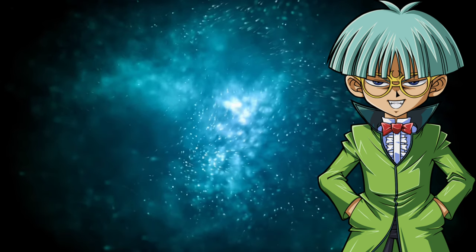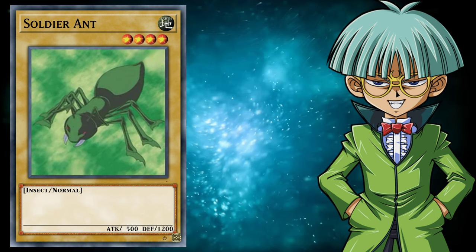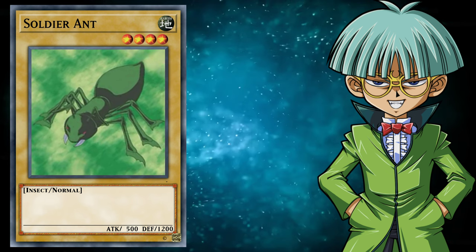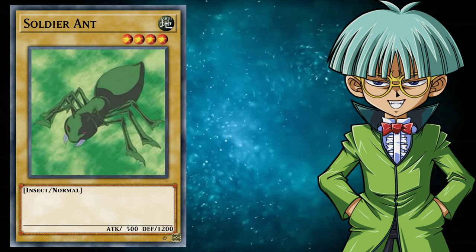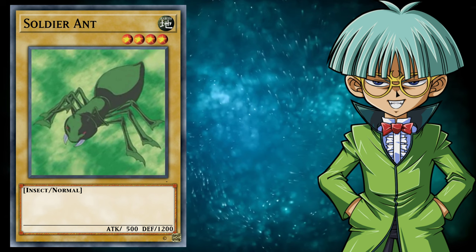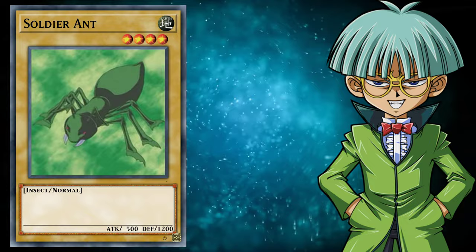Moving into Battle City, we've got a painfully boring pest played by Weevil in his duel against Joey in Episode 15 of Season 2. A level 4 Earth Insect Normal Monster with 500 attack and 1200 defense. It's the definition of a throwaway normal monster — it left the field as quickly as it arrived, being immediately sacrificed for the effect of Weevil's Ant Reproduction spell card, allowing him to summon 10 tokens. Buddy was playing 3D Chess with those numbers.